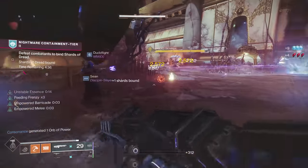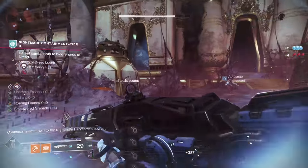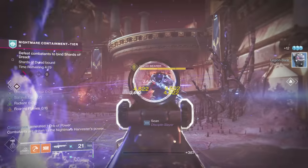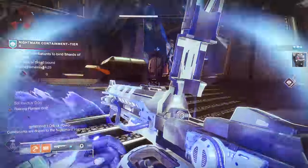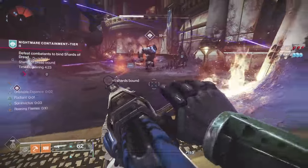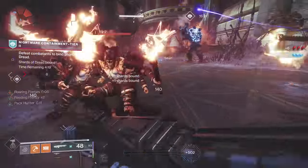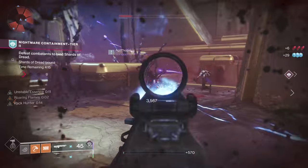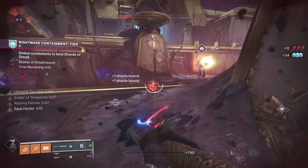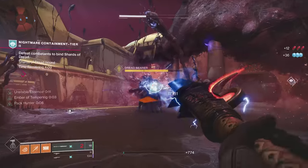Things like machine guns are good. If you find the unstable essence that's going to be a big benefit. Try and use your abilities — these new solar ones as much as you can are good. If you have nine seconds of unstable essence you can do a good amount of damage with your abilities. Try to stay alive if you're doing bounties as well — there's a lot of stuff that can come at you and it can be a little chaotic. If you die, don't worry — somebody should probably res you.